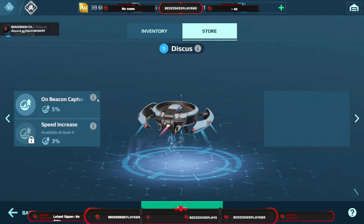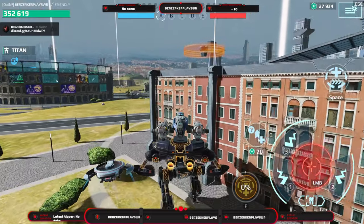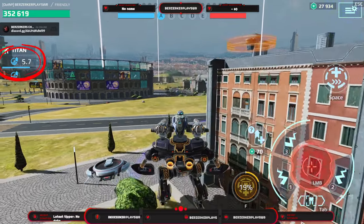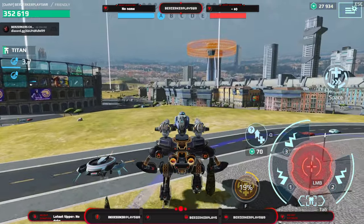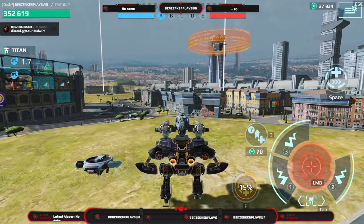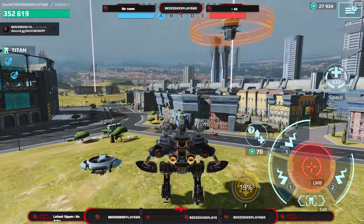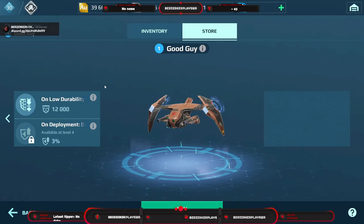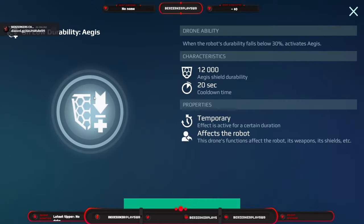Next up is the Discus: whenever you capture a beacon you get a speed boost for seven seconds per beacon captured. It also effectively increases your movement speed by three percent for the whole battle whenever you use this drone.